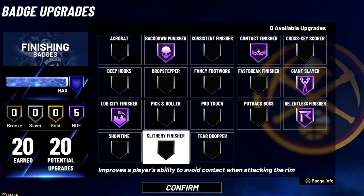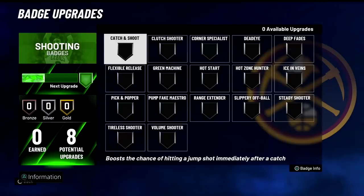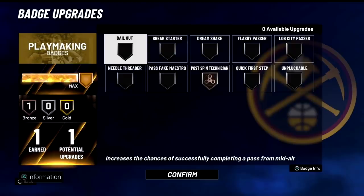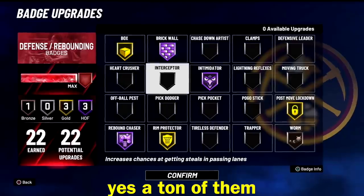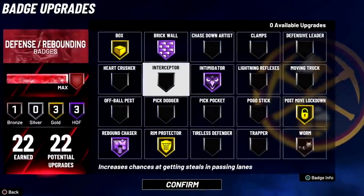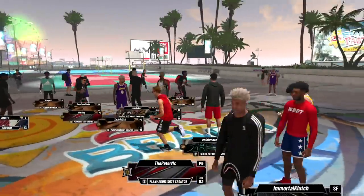I've actually never had a build with this many defensive badges — Brick Wall, Box. Have you played a lot of post courses? Tons of slashers too. Rim Protector on gold and Worm on bronze — that's a good combination. All together I'm pretty sure it's over 150-plus maxed badges. This is gonna be crazy. But this park is broken — let's go to the stage.